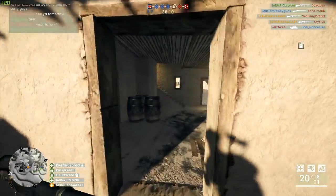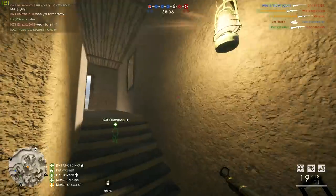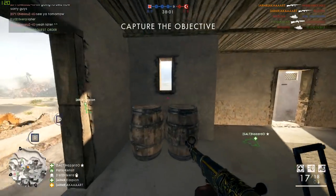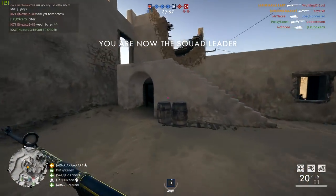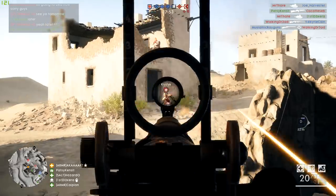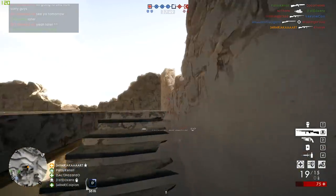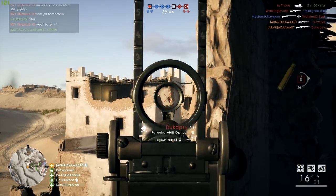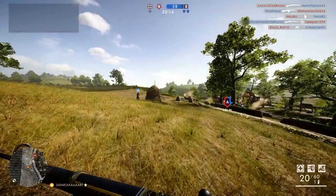Similar to the ammo pouch, players can throw pouches at needy teammates by pressing the spot button - Q on keyboard or the equivalent on controller. I'm not a huge fan of this system; I think maybe you should have to switch and then throw it, because you'll often find yourself trying to spot an enemy but instead you'll frisbee a bandage pouch at somebody. It is nice though because people often just click Q and it gets the job done.